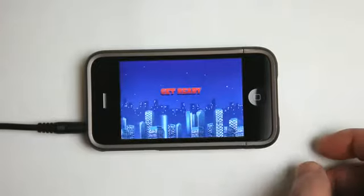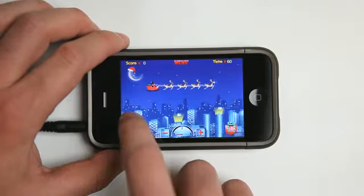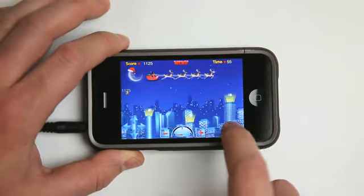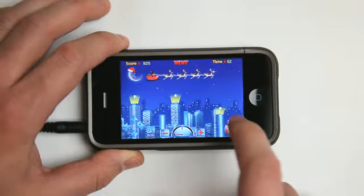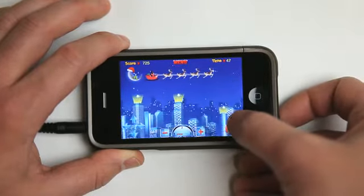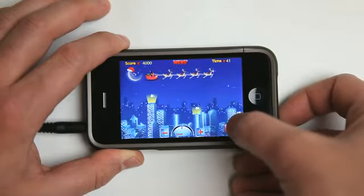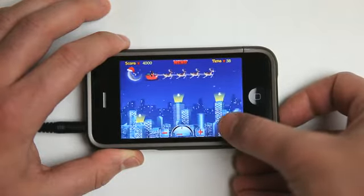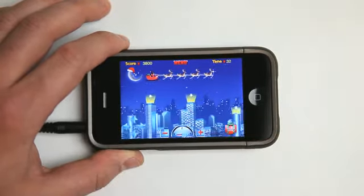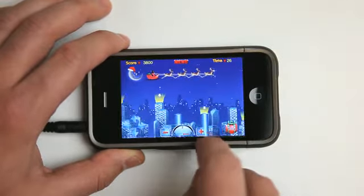So let's go to the main menu and do the city. It changes the background and the type of building that we're shooting presents into. I'm just horrible. Anyhow, the object of this game is to get the most points that you could possibly get in the amount of time. We've got the timer over there. If you finish the level faster, you get more points.